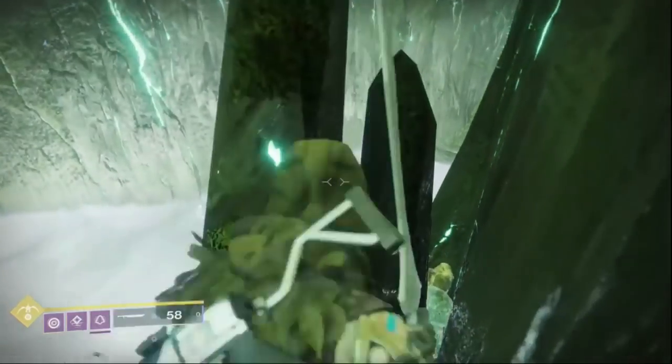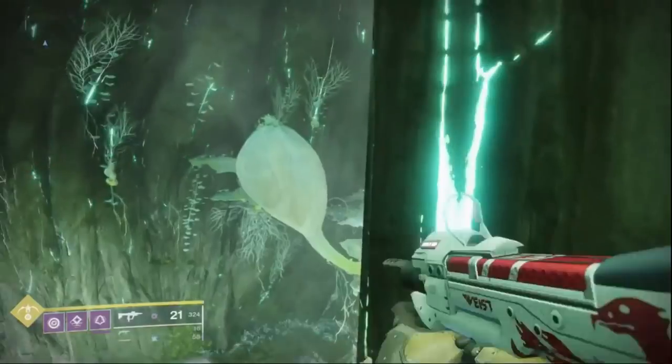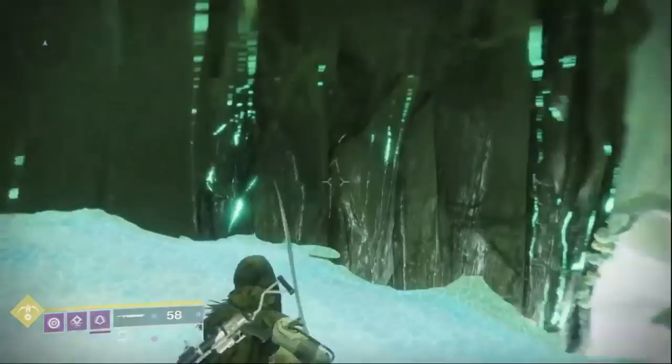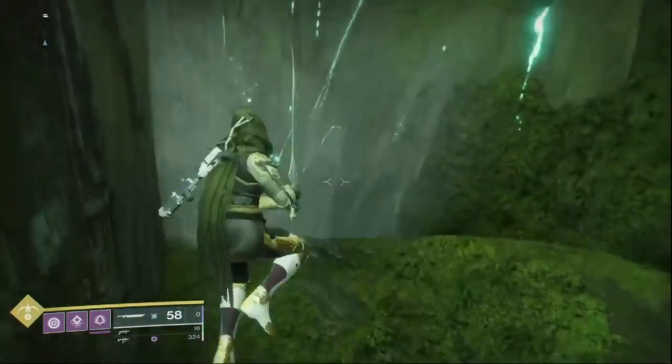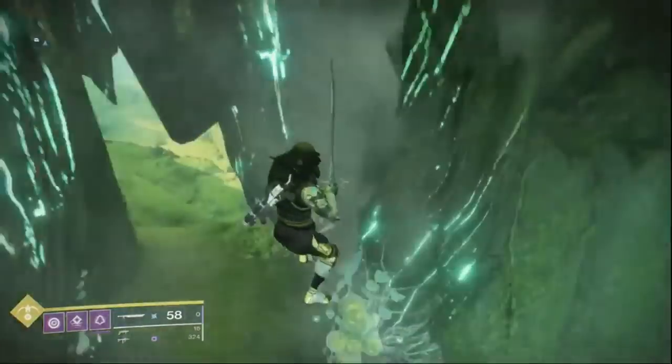After this you are going to jump along the wall and sword swing into this little pocket. Open the next flower. Then you can jump into the wall. The chest will be right there. If you fall and you don't get the chest, you can easily jump back up to get it.